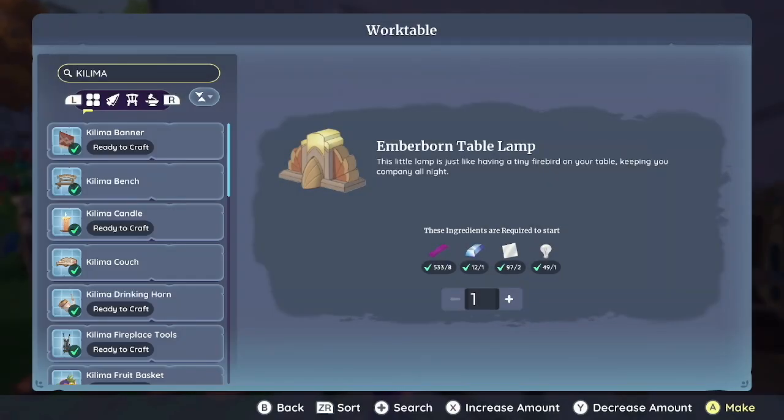So you can search by type of set, or you can type in whatever it is — for example: table, couch, chair, tools, horn, whatever. That all comes up.